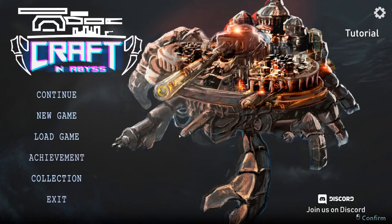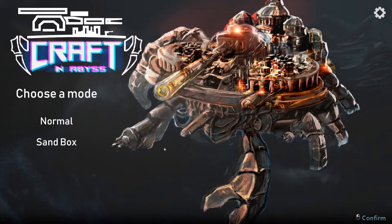Welcome back to Sumster Games, the place to find new strategy games. Today we're gonna do some base building. We're gonna play Craft in Abyss, where we build our very own base and then go out there and kill some monsters with it. So let's begin.